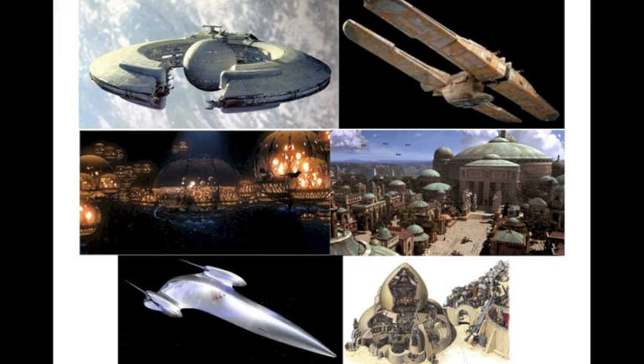Here are a few sets from Episode One that haven't been made: the Trade Federation Command Ship, Trade Federation Landing Craft, Gungan City, Theed Palace in Naboo, the Nubian Royal Starship, and Watto's Junkyard. And I know there's been a Watto's Junkyard set, but that wasn't actually of the junk shop — so the junk shop is what I'm talking about.